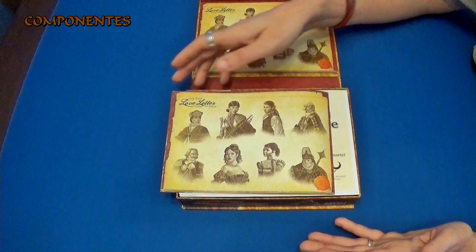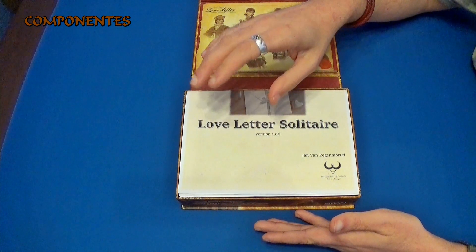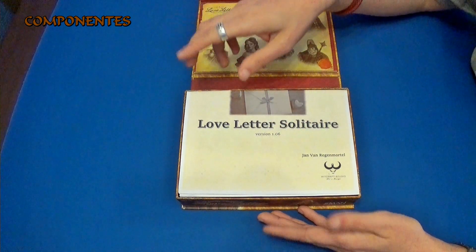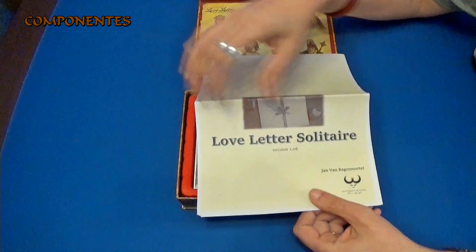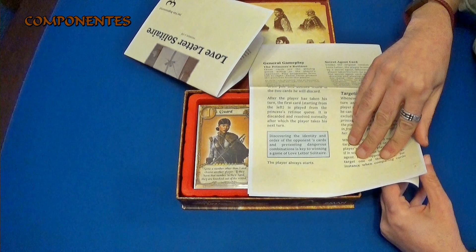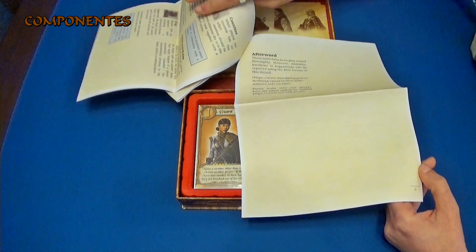En principio todo esto es lo que es el nuevo manual. También tenemos aquí lo que es un manual que se puede encontrar en la BGG, que es el manual de Jan van Regenmortel o algo así, que ha hecho una versión en solitario para este Love Letter. Se puede descargar sin ningún problema. Tenemos aquí cómo se monta la partida, y luego cómo funciona cada uno de los personajes, tanto para el jugador como para la inteligencia artificial.